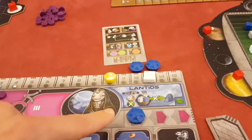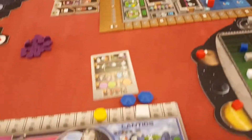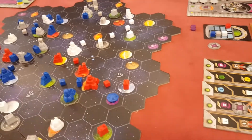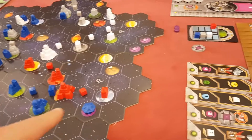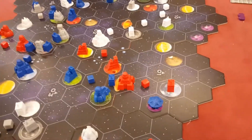There are also various purple planets around the board that no one can build on — and that's why the Gaia Formers become important. This track I was showing is how you unlock them. Once you've got one, you stick it on a purple planet. Then there's an extra Gaia phase where all the purple planets you've placed Gaia Formers on get converted into green Gaia planets.